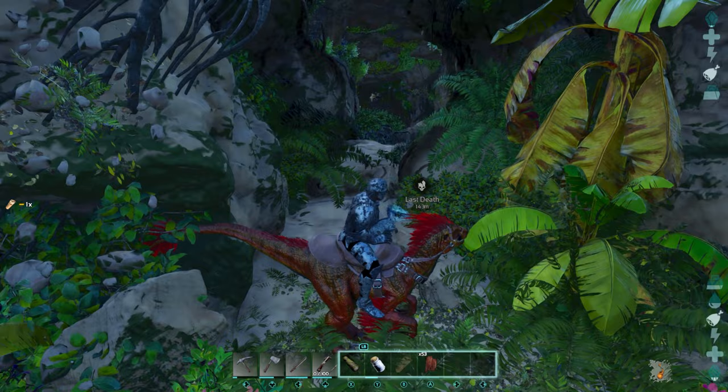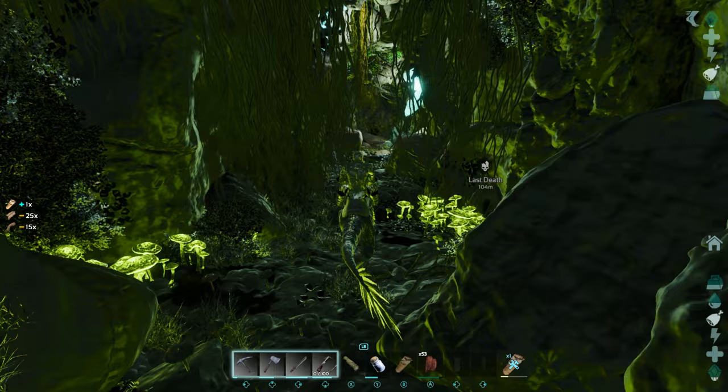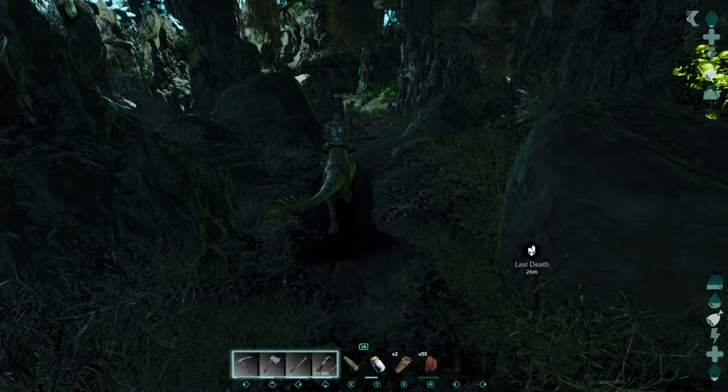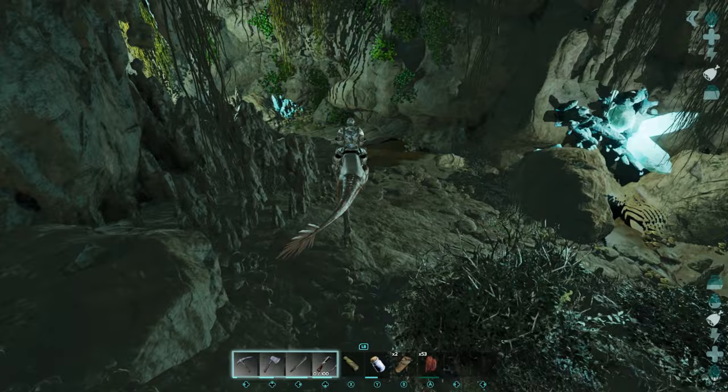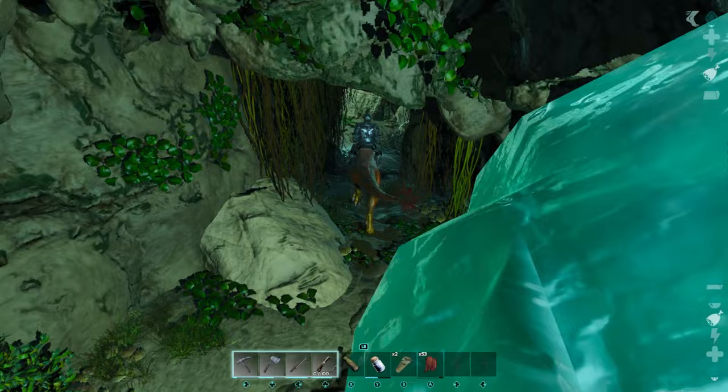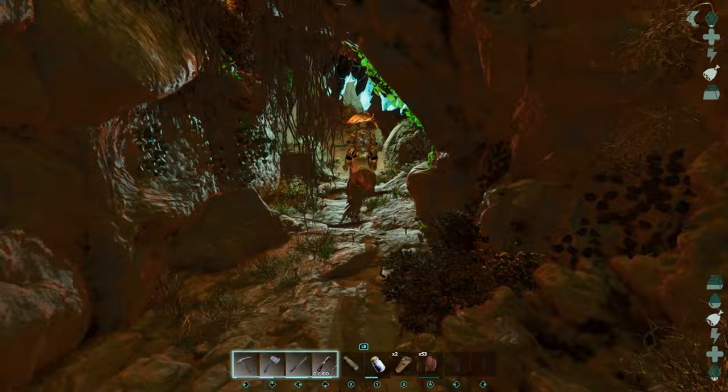When you head on in, it's going to get a little laggy as it loads the cave. Come down this trail, keep going straight to get down to this part, then make a right, go down, and make a left. This is probably one of the easiest caves to do — that's why I'm recommending it.